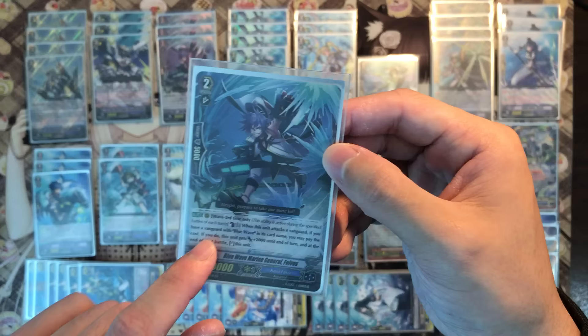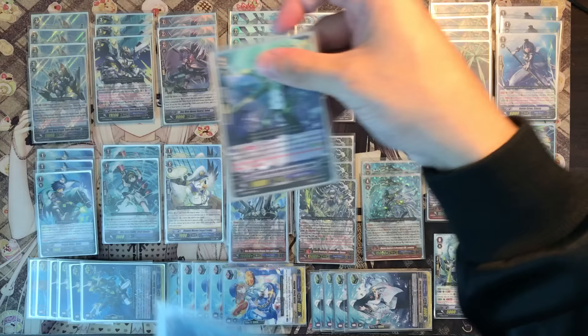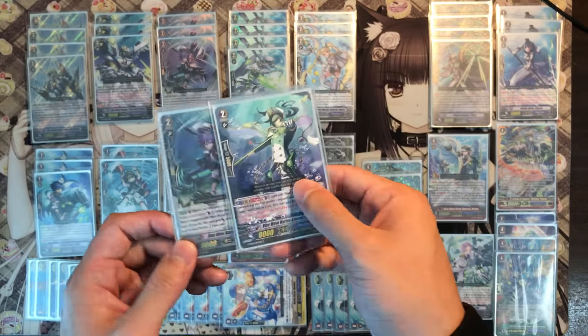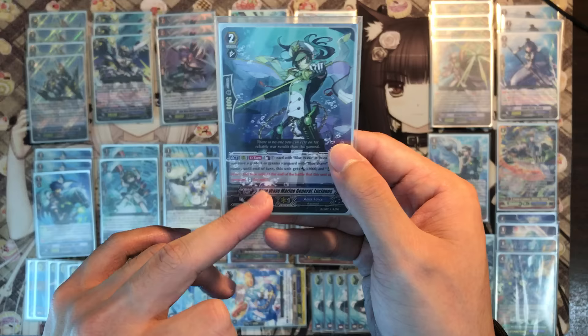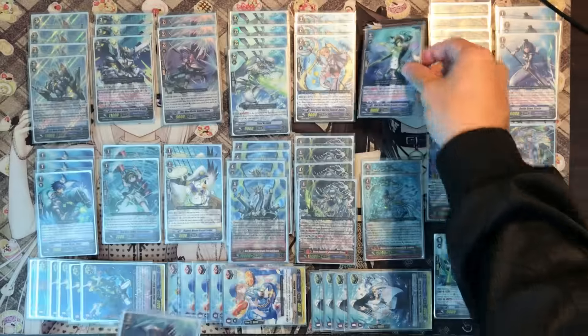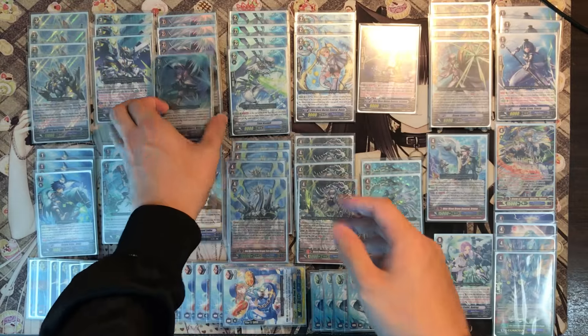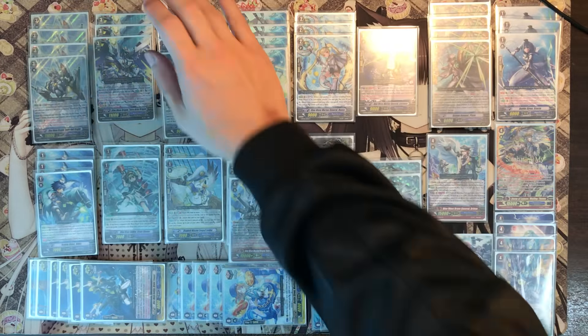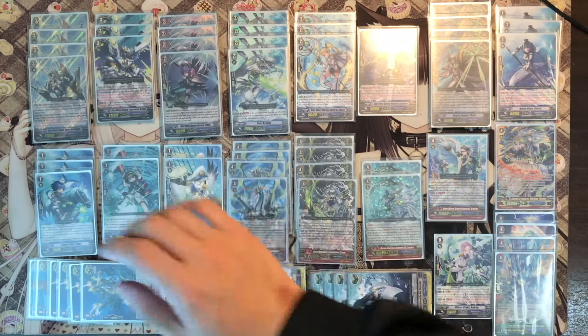Fobos is good because it doesn't have a GB skill requirement. This new card is comparable to Fobos, but there are some drawbacks — you can't rush early game because you must have a grade 3 or higher Blue Wave vanguard. That's the only difference. If you want to mix them up it's okay, but Paddy loves the early game rush so he played four copies of Fobos.